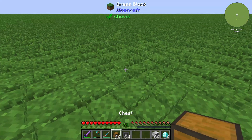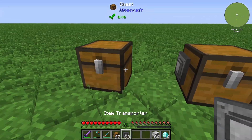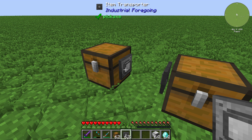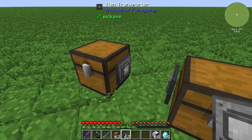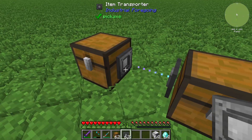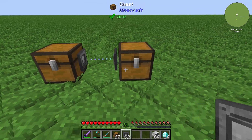First we will start with 2 chests and 2 item transporters like this. Now you need to set up one push element — one input or output. You can do this by right clicking the rectangle in the center, and now you have set input on the left chest.